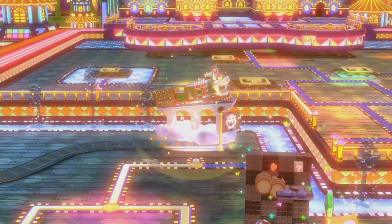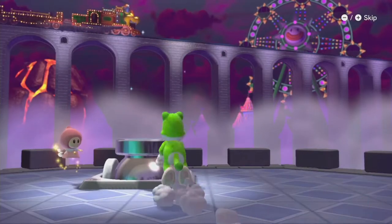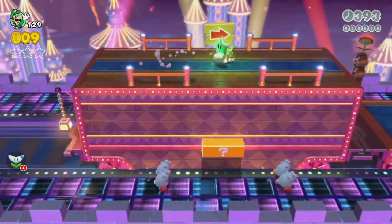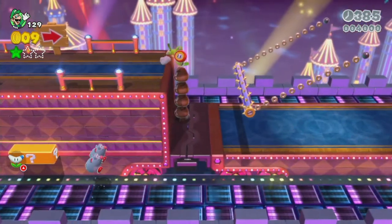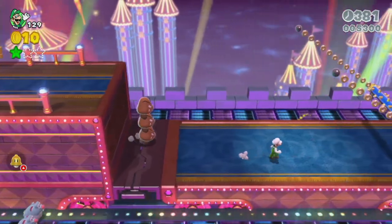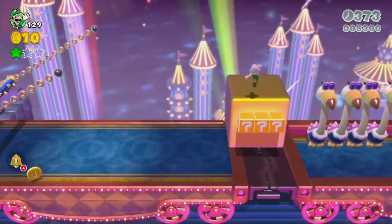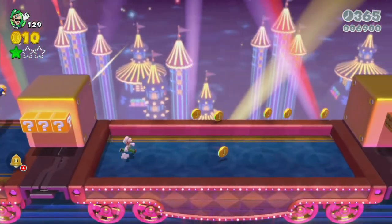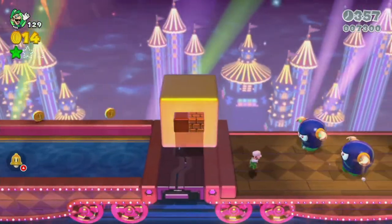Now the train level — a very long auto-scroller, and a much harder chain to collect all the stars on. This one has another troll: you have to get this green star right away, otherwise things can get kind of deadly. This one has quite a few more annoyances mainly in the form of more enemies. Other than that it's another auto-scroller — we can't really do anything to speed it up.